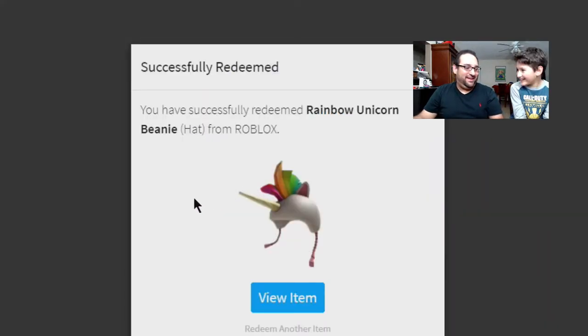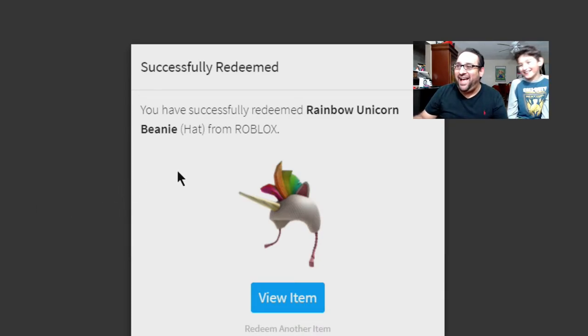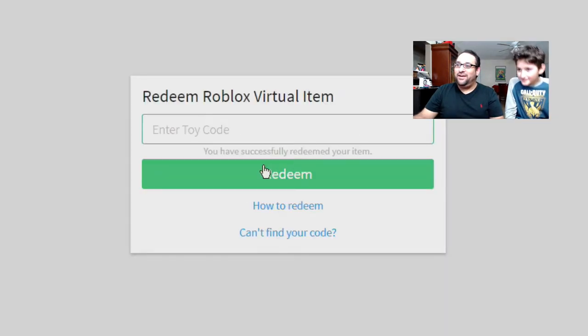Rainbow Unicorn Beanie! Nice. I can become a rainbow unicorn — a rainicorn! All right, nice. So far so good. You like an item so far? Yep. All right, there we go, next one.